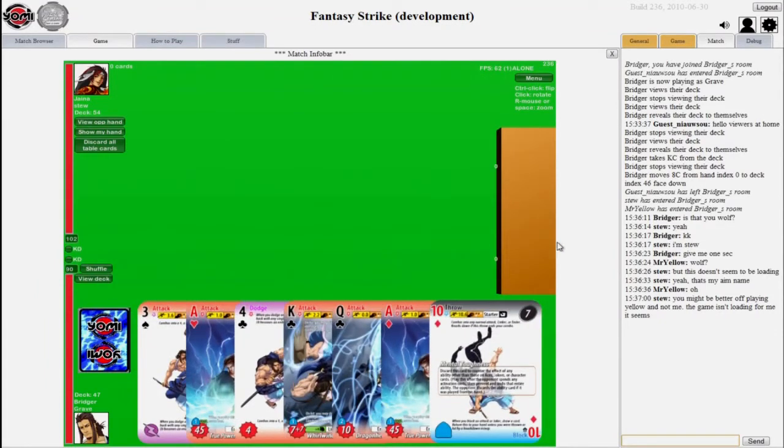Yomi is a game based on fighting games from the console world — Street Fighter, Mortal Kombat, Soul Calibur — those types of games in which you try to outguess your opponent in split-second timing and combinations of attacks. Yomi is Japanese for 'reading,' as in reading the mind of the opponent and trying to predict what they are about to do.